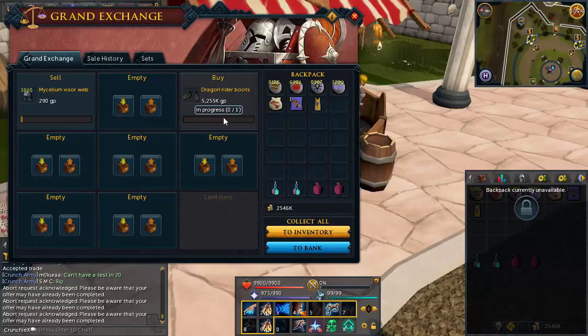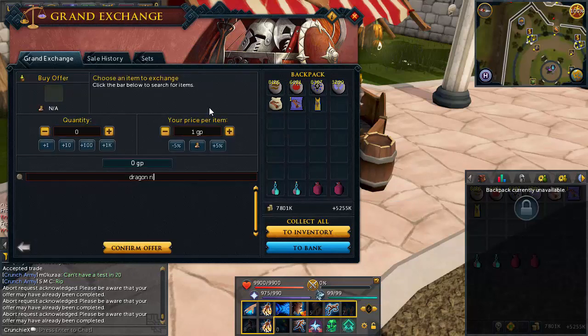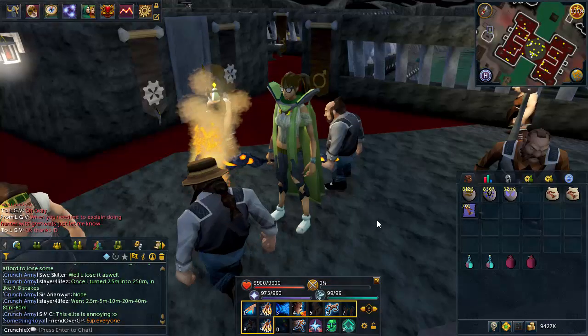Why on earth don't Dragon Rider boots buy through for 5.2 million when they're actually listed at around 3 million? I've only got 7.8 million in my inventory and if that doesn't buy them I'm going to cry because I need these.